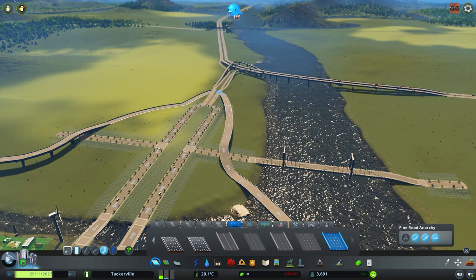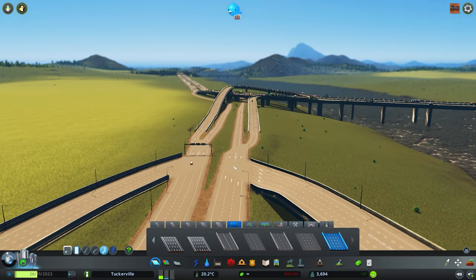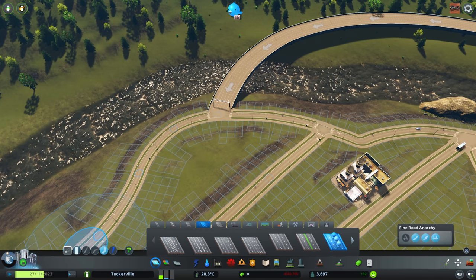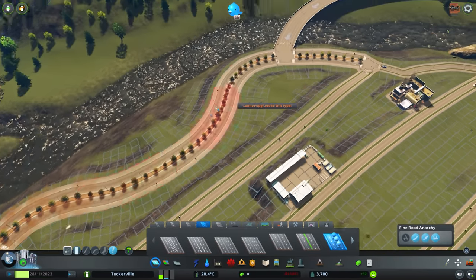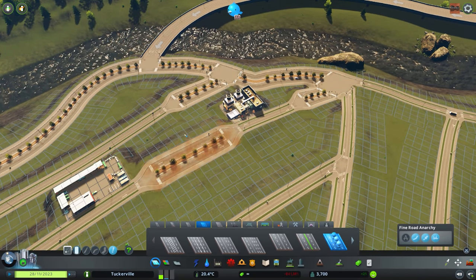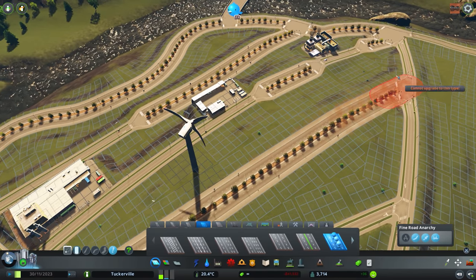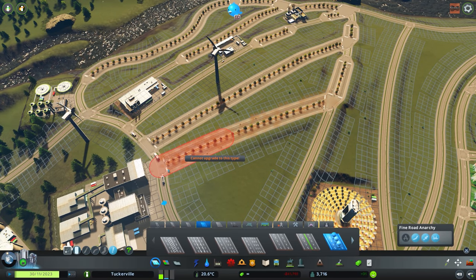They're almost intersecting at the same spot, and no one is still taking the exit. Let's go to a bigger road and put some upgrades in. We'll want to upgrade this outer road because it's going to see a lot of traffic. We should upgrade this before we start adding buildings over here, because once buildings are placed it's extremely difficult to upgrade without ruining them. We're going to give this industrial area some life.